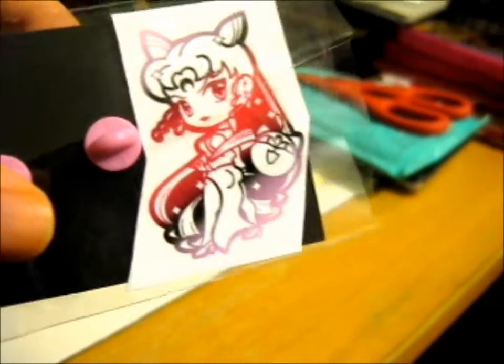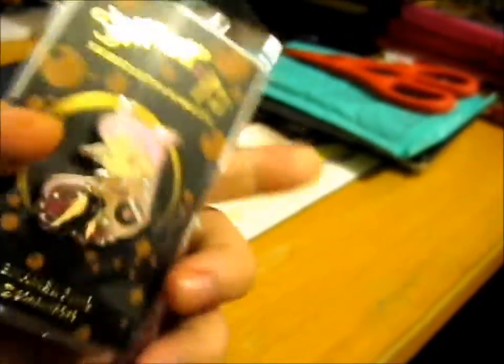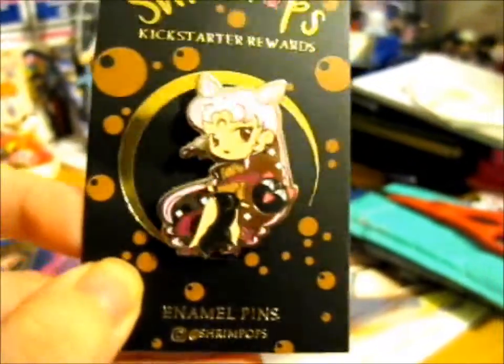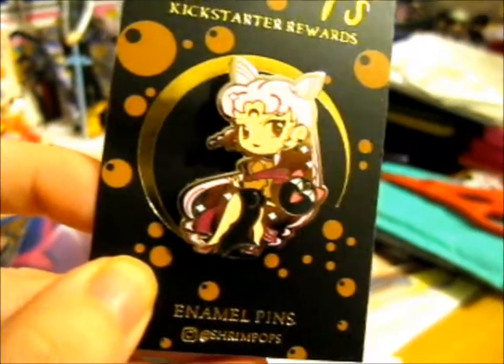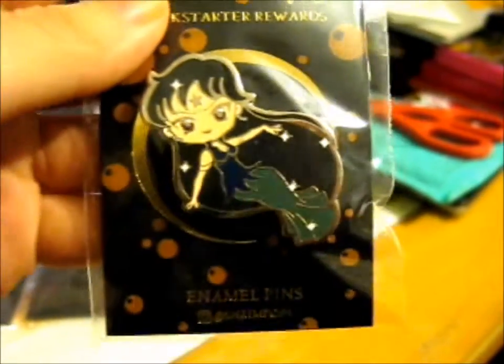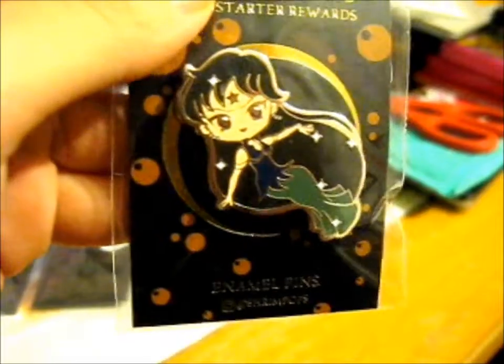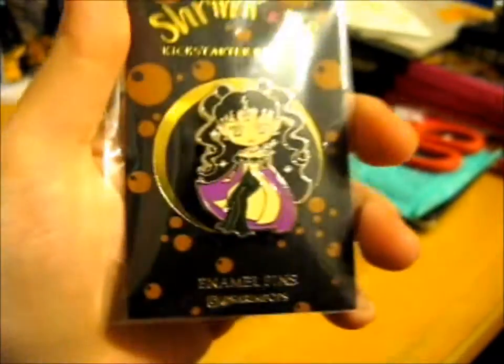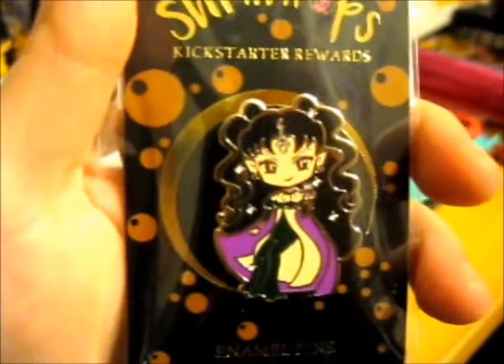The colors go nicely too, by the way. The next one is Black Lady, with the Luna P ball. Same on the back for all of them. Next we have Mistress Nine. And Queen Hellenia. I like the manga order better, if you realize.